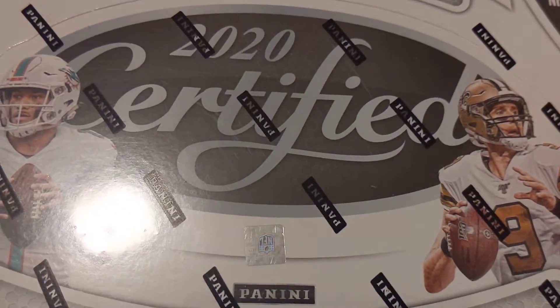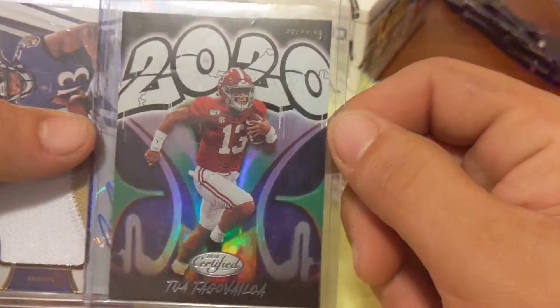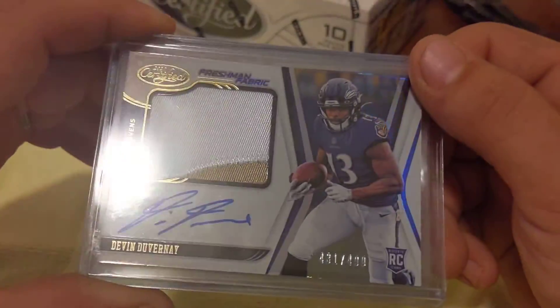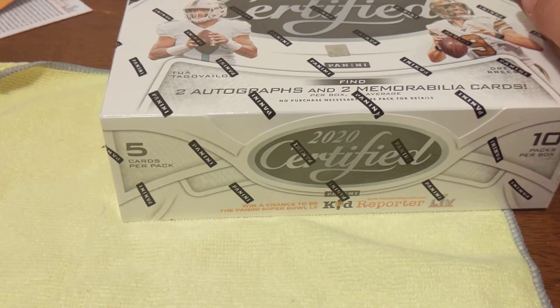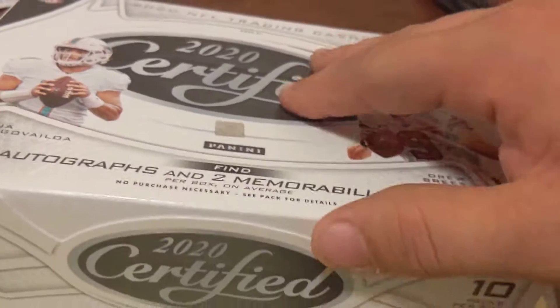Welcome to the hunt! This is the second box of 2020 Certified. In the first box we got a Jake from New Generation patch, T. Higgins New Generation patch, a Tua graffiti, a Freshman Fabric numbered to 499 - Devon Duvernay - and a jersey number out of 50, rookie signature Colin Johnson. We also got a gold team Chris Godwin and Patrick Mahomes. Not too bad, but what we're really looking for is that Joe Burrow 101 RPA. So we're gonna get hunting in box number two.